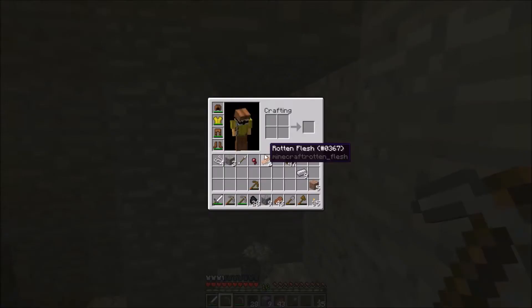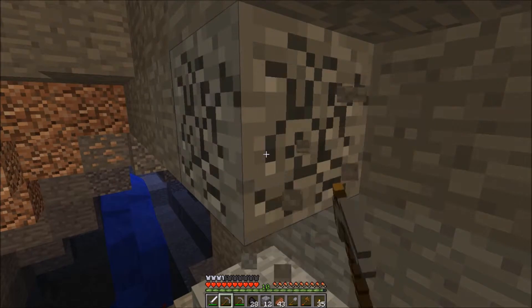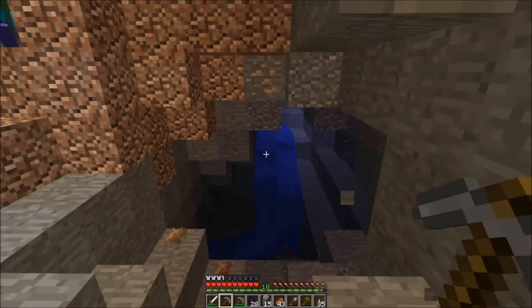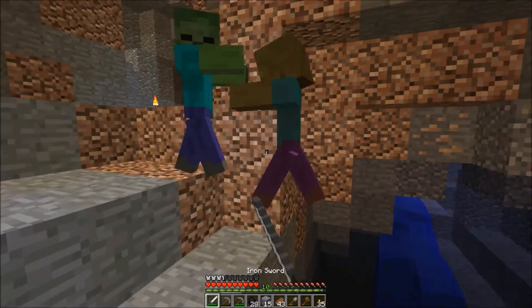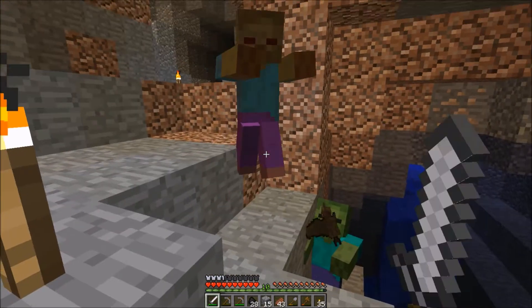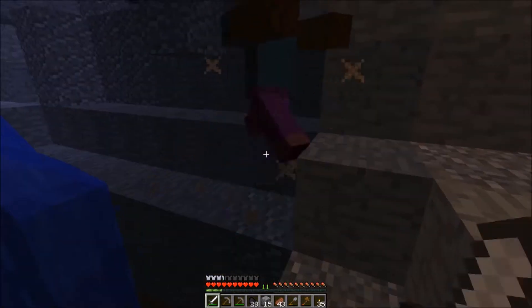Do we have any iron on us? Yeah, we have some iron on us. We could make a crafting table real quick and an iron pick. You thought you could sneak up on me? Well, I'm afraid not — because you just can't. It's impossible.